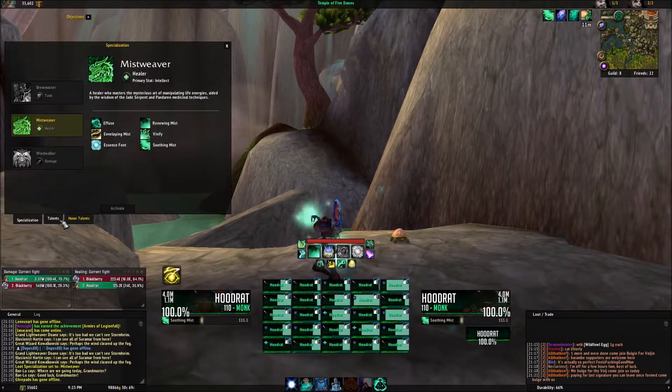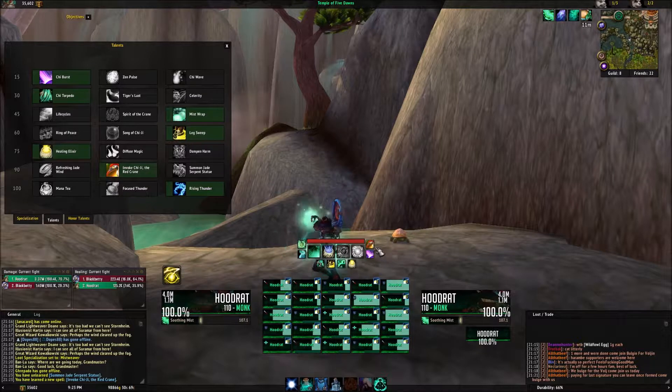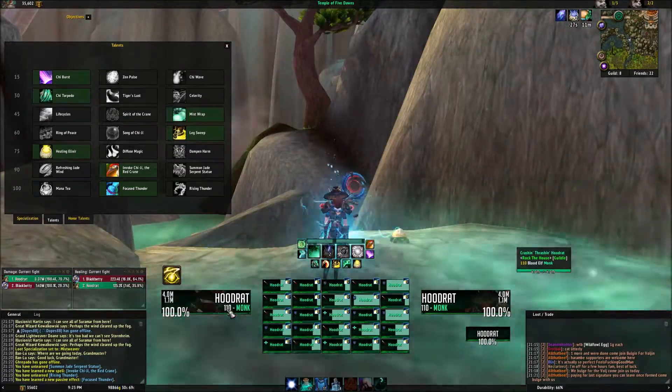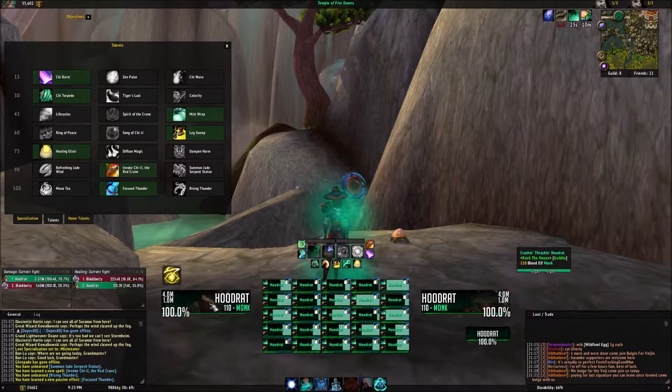Whenever I switch talents, which I do pretty frequently, it'll switch automatically — which you can do with normal WeakAuras too. But if you have Focus Thunder, they arrange it this way to where it lights up, and once you use it, it grays out. It shows the charges and when things are on cooldown, all that.